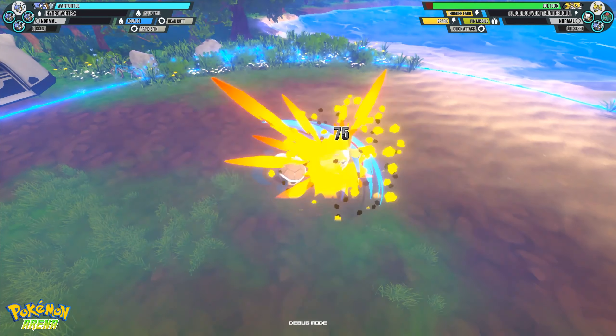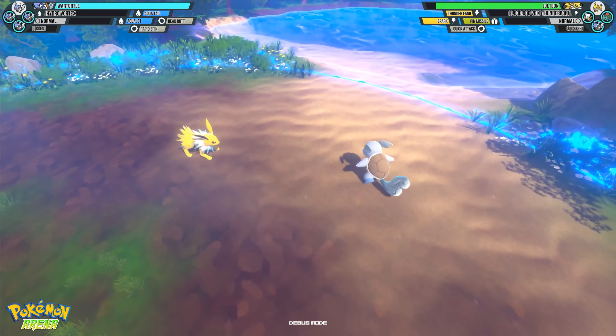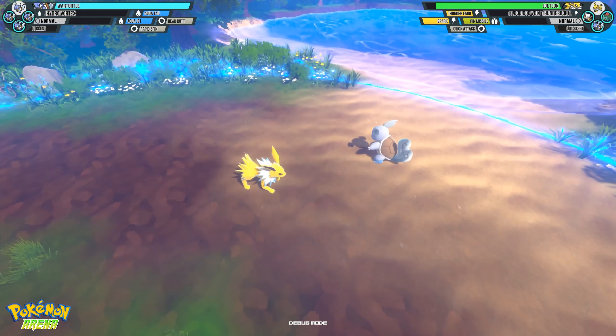Let's start with Aqua Tail. Pretty quick move, knocks down, and cooldown is pretty low, so you can do it pretty frequently.